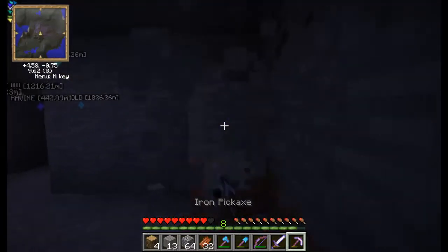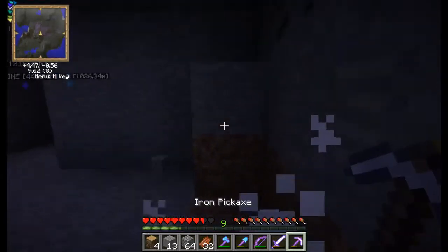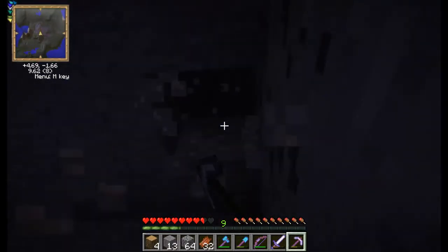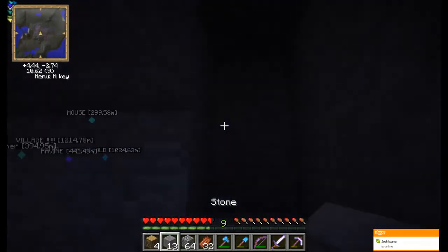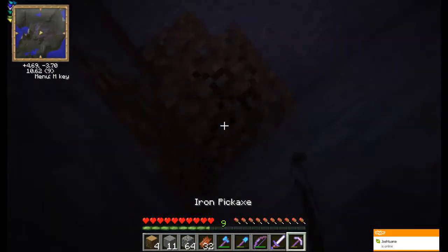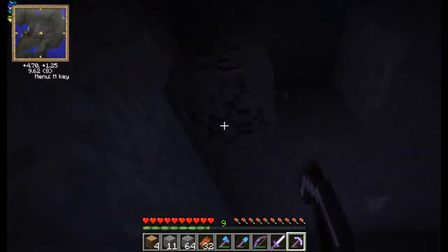I think we're near a stronghold. Okay, I'll keep my sword out. You keep breaking. Bring some food and bring some torches — yeah, torches, that's what we need.